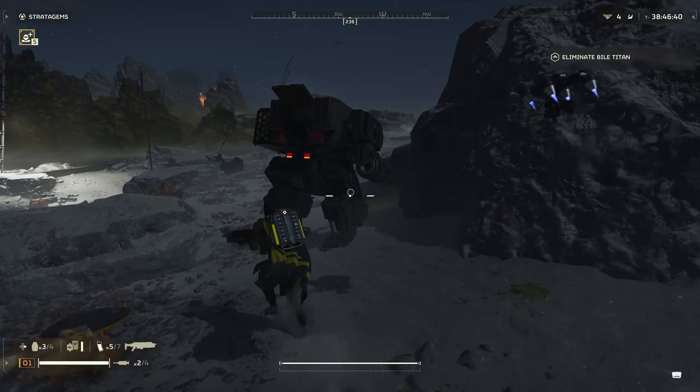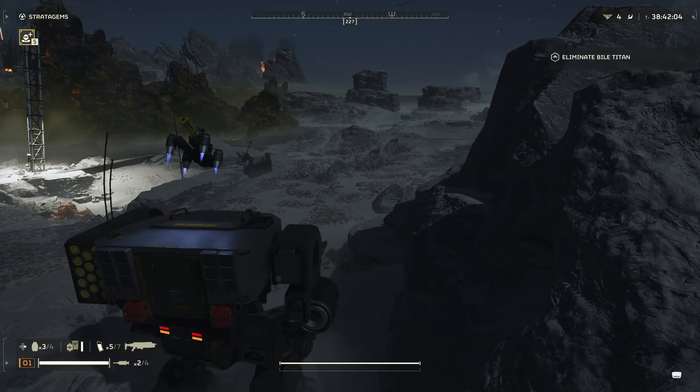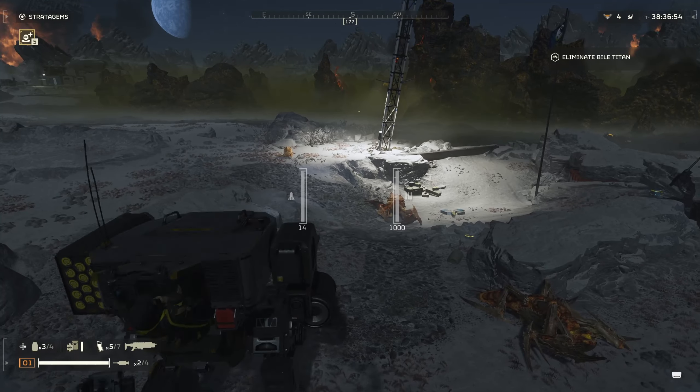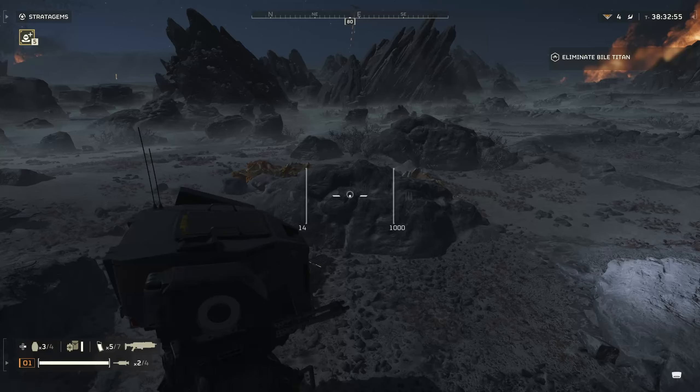Another downside is that things like the guard dog rover don't actually work when you get inside the Patriot. It'll just land on top and wait until you get back out, and it doesn't shoot at any enemies. I tried backing up to some enemies to see if it would shoot them from behind, and it does not do that.